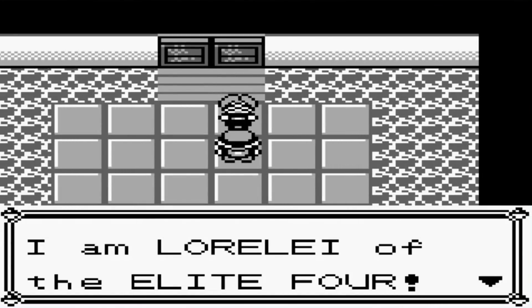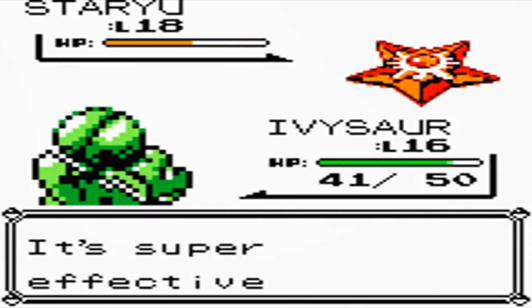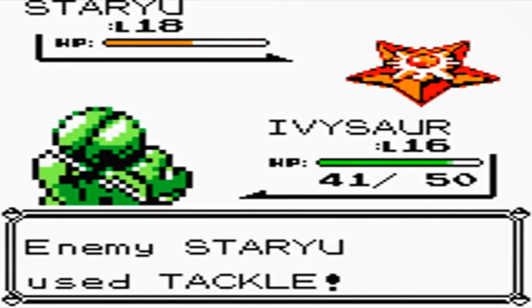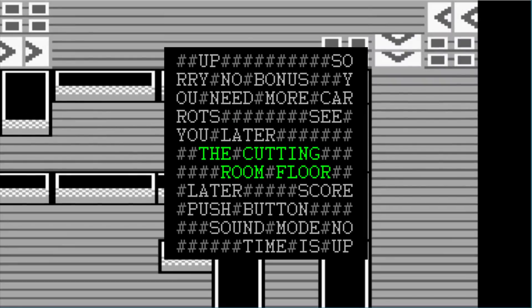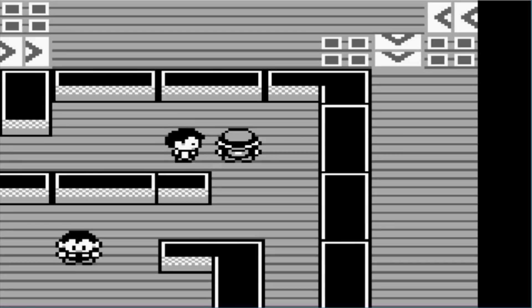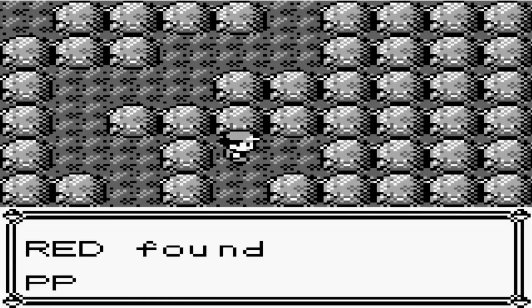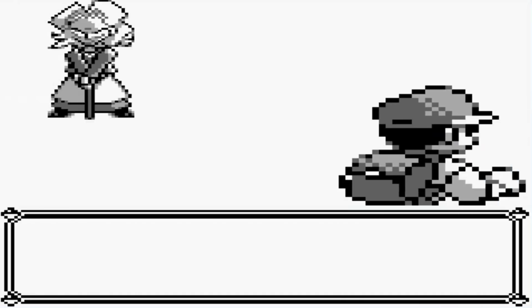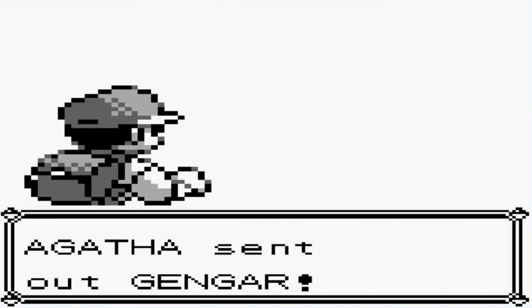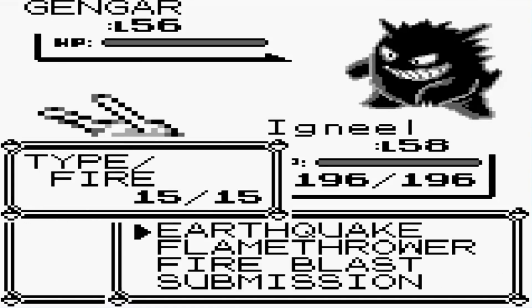What's this about a cut secret Kanto location? According to cut content website The Cutting Room Floor, within the data of Pokemon Red and Blue there is an unused map that is listed just after all the other town and city maps in the game. It is also designated as a location that the player would be able to fly to, and no wild Pokemon are specified to appear in the area. All of this suggests this map was most likely that of a town or city that was scrapped from the games, but this is all we know concretely.